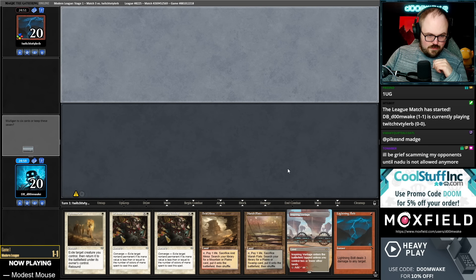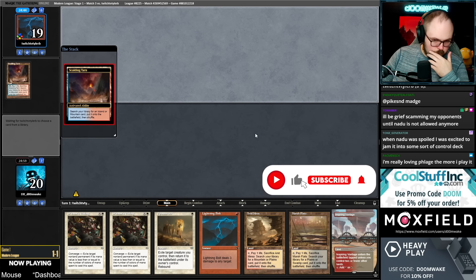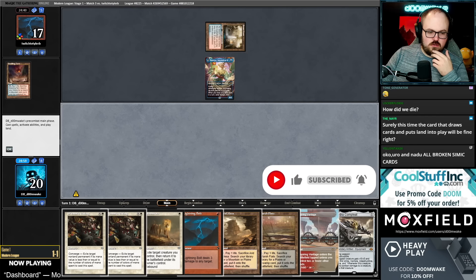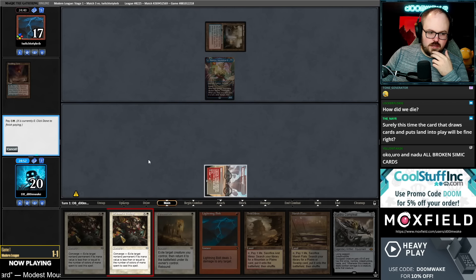Very reactive hand, so hopefully they're playing a proactive deck. Tamiyo — to bolt or pending? Probably Pending because Bolt can kill a dashed Ragavan.